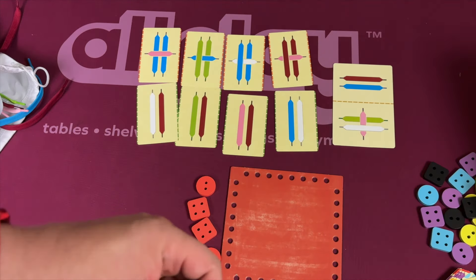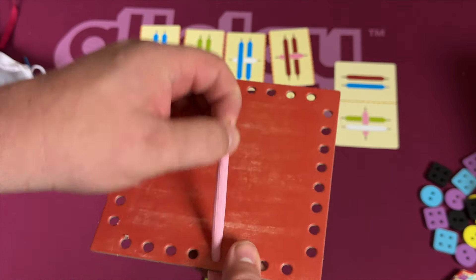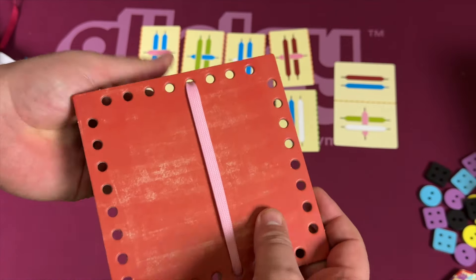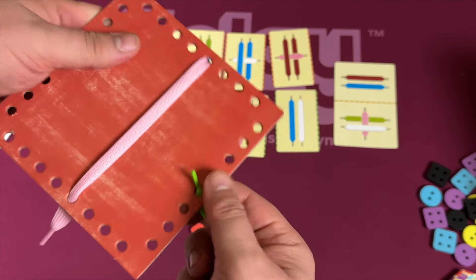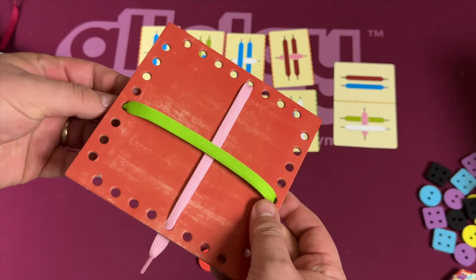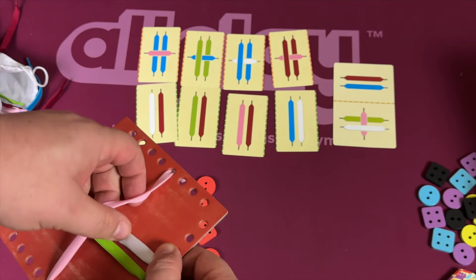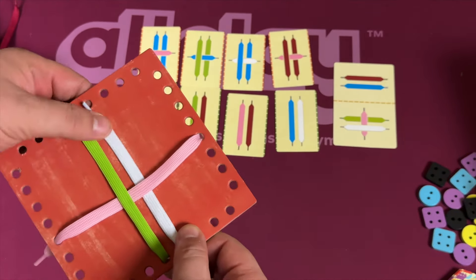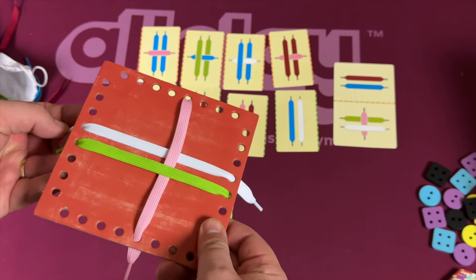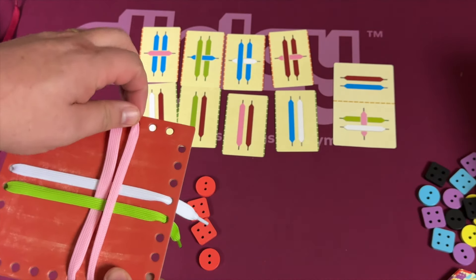This keeps going until everyone has four — you won't keep the final one. Once you have these four, you're going to take time to simply weave them onto your board. You can put them over or under the other ones on the board, but once it's in, it's kind of there. These stay in pretty well and they also don't tangle — I was very concerned about that, but that is not the case.